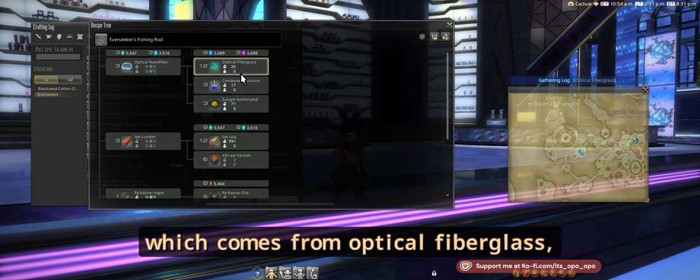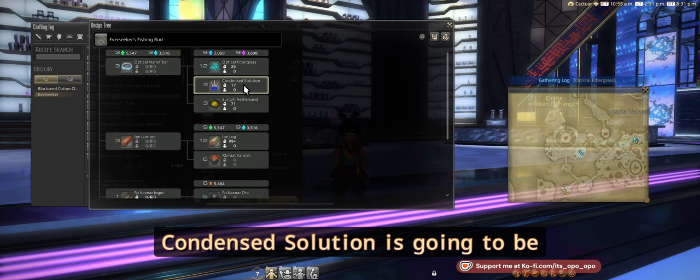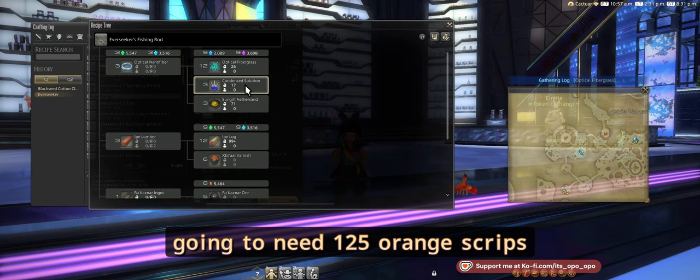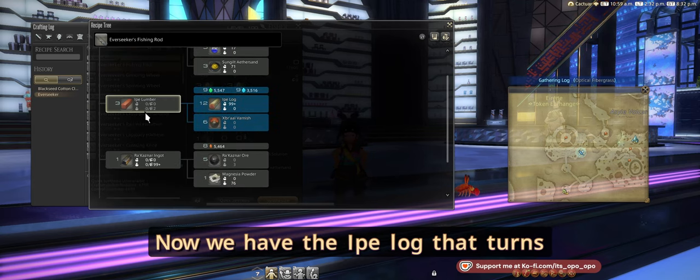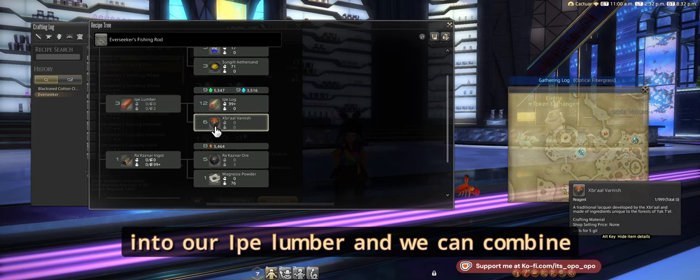For the fishing rod, we're going to need that optical nano fiber, which comes from optical fiberglass, condensed solution, and Sungilt halo sand. Condensed solution is going to be from our orange scripts — you're going to need 125 orange scripts for one of these.